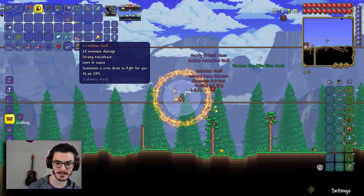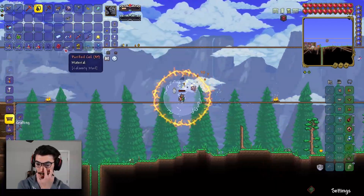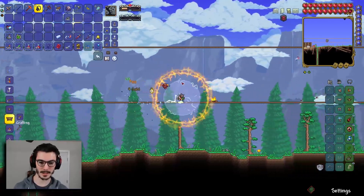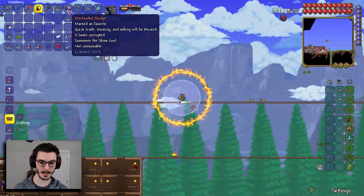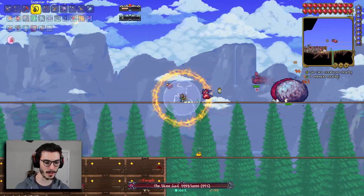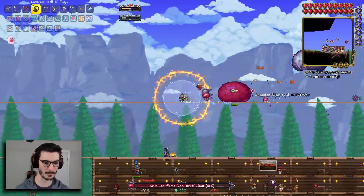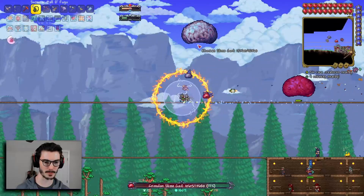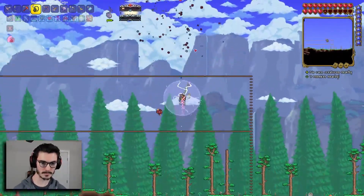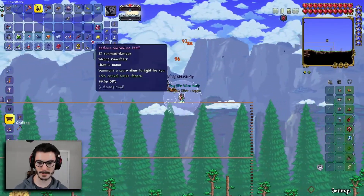Oh wow, we did it! I thought we were going to have to fight him like six different times. We got both summoning weapons. I'm going to do the fight again quickly to farm drops while we have the buffs — I don't want to spend another platinum on potions. I'll skip showing the second run since we already just saw it. There we go, we did it again!